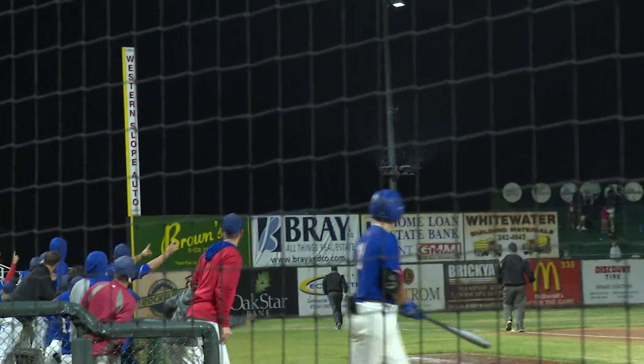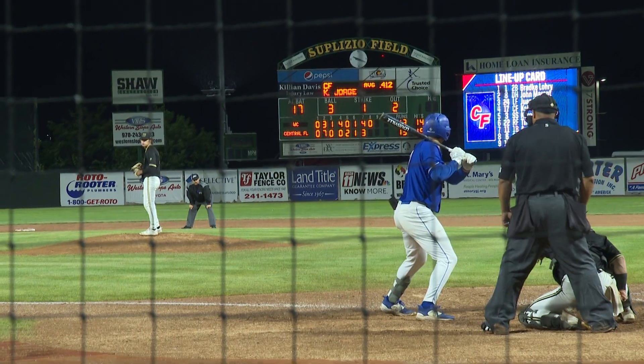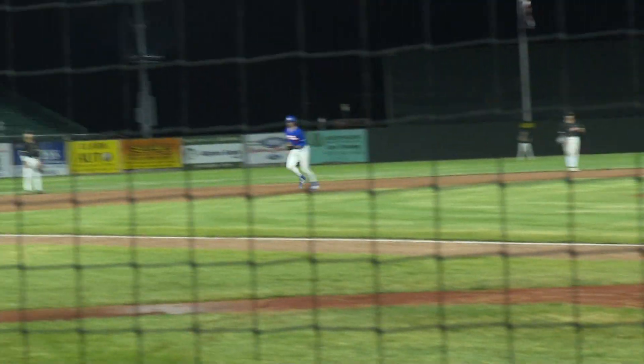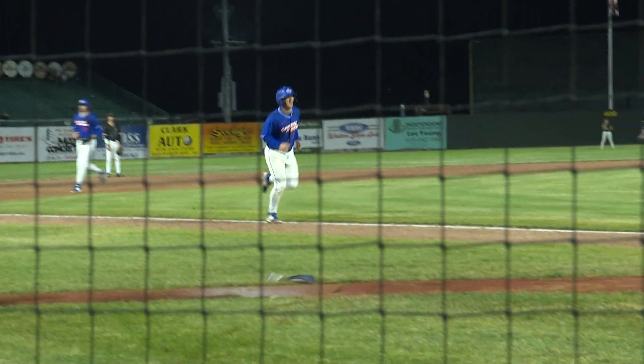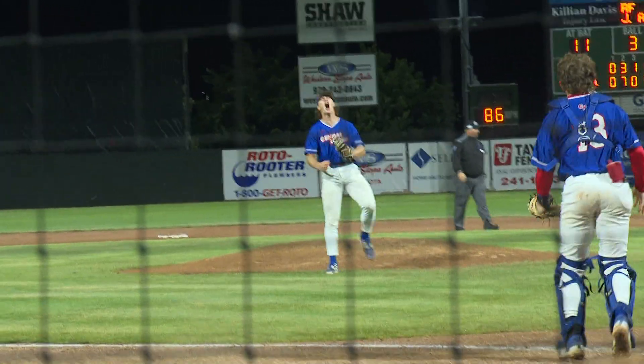Hector gets a hold of one and blasts it out to left, and we're tied at 13 apiece late. This one looked like it was bound for extra innings, but then in the top of the eighth, with the bases loaded, Jorge draws a walk, allowing the go-ahead run to come in and score. That'd be all the Central Florida bullpen would need as they close it out — and for the second night in a row, win a dramatic game, surviving and advancing.